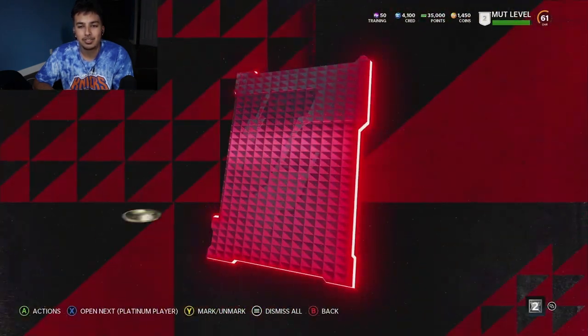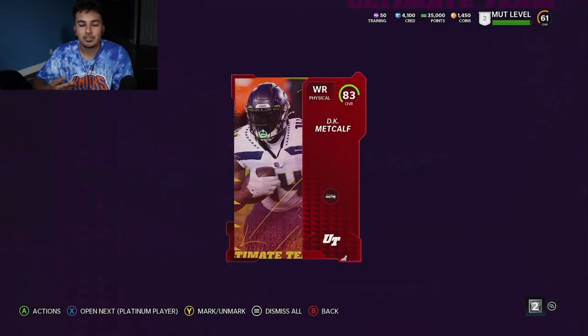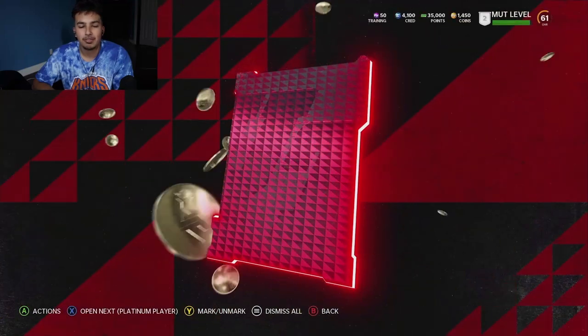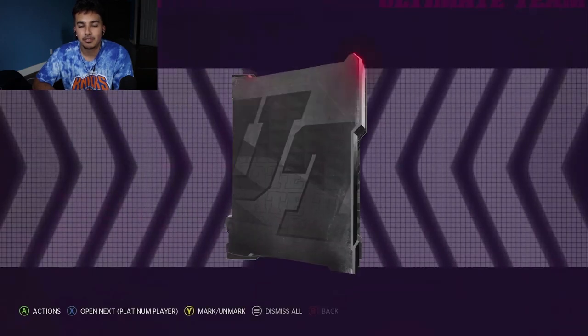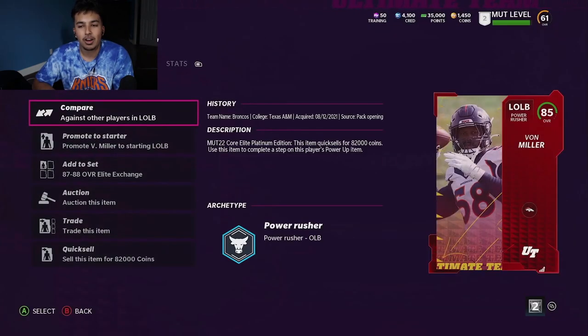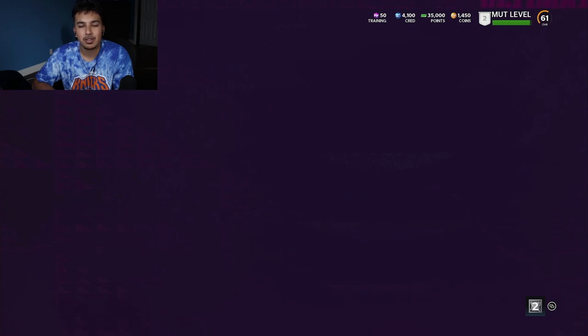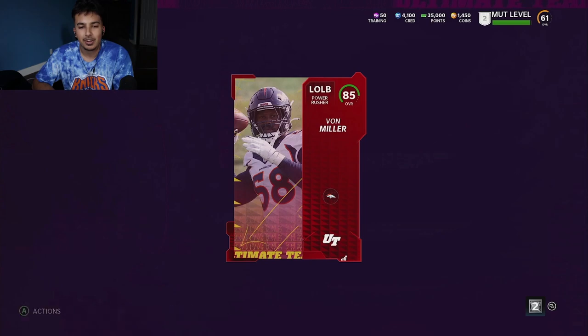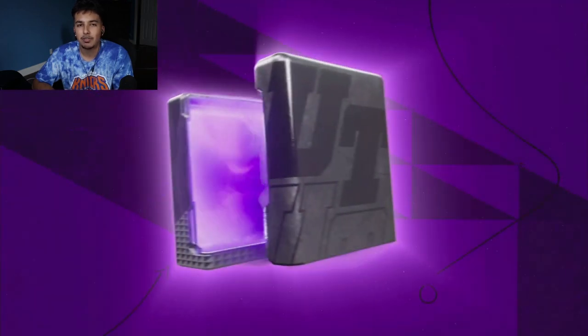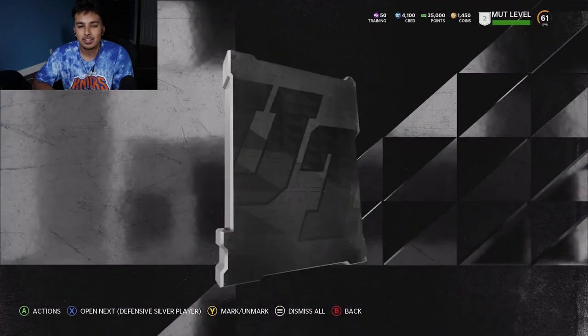This is only our second bundle and we still have 35,000 points. DK Metcalf - solid, very solid. Another 81 overall. This one is definitely a little slower compared to our first bundle. But I feel like we could heat up. 84 overall - Lael Collins - that's going to give you a decent bit of coinage. Right here we got Von Miller - 82,000 coins for Von Miller. Shout out Von Miller, one of my favorites. 85 overall, but he's still a dog.